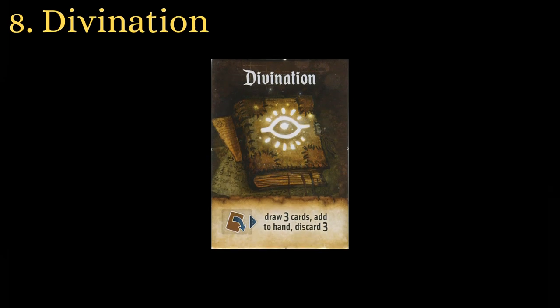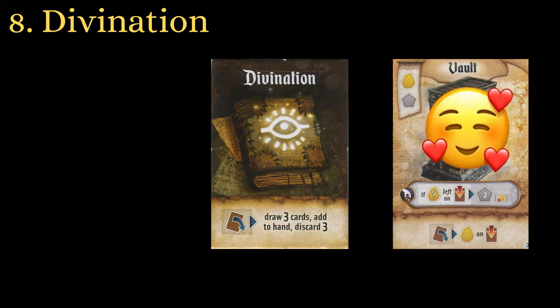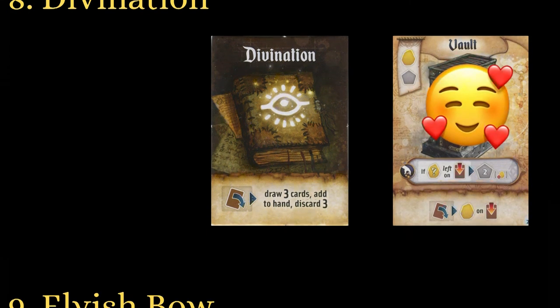Many players shy away from taking Divination in the first round because it doesn't give any resource gain. If your opening hand is bad, or there is an important card stuck somewhere in your deck, then it can absolutely be the right move. Getting Vault built in the first round will be much more worthwhile than a single resource, for example.